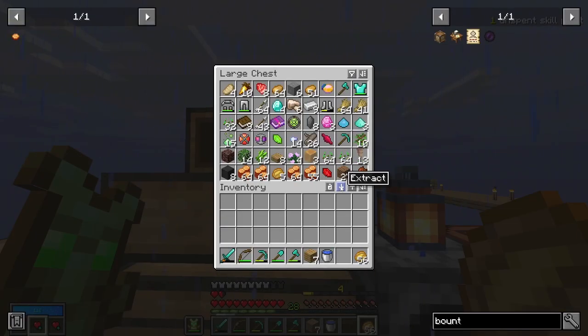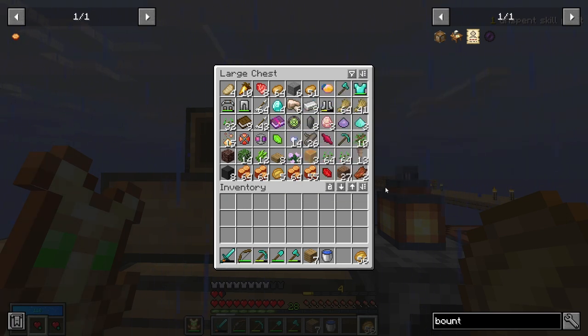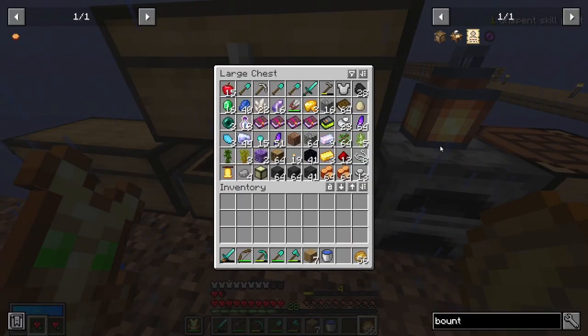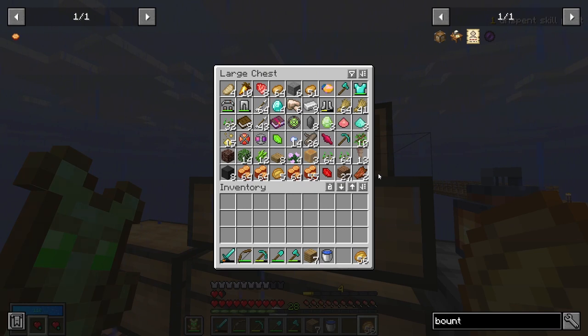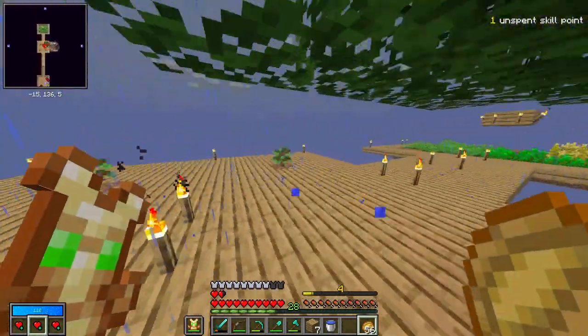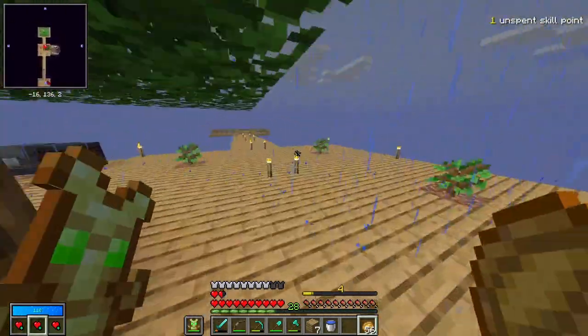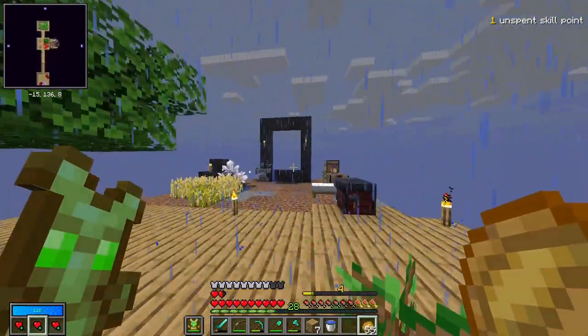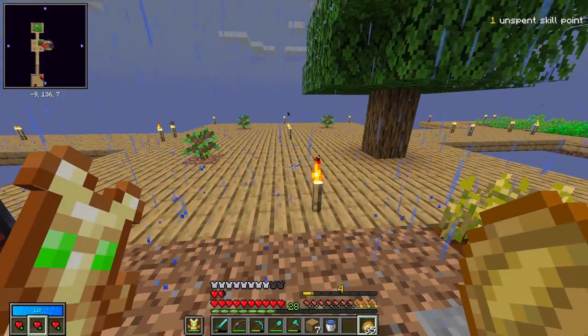Never mind then. There's not as much we can do around the base as I thought. But I think for sure — I thought we grabbed an enchanting table. Regardless, even if we didn't, it might be worth spending the two diamonds on it so I can just do level 30 enchants on things. We'll call the episode there. Thanks everyone for watching, greatly appreciate all the support. Make sure you stop by and say hi in a stream, check out all my socials down below. Can't wait to see you all again. Thanks everyone, goodbye!